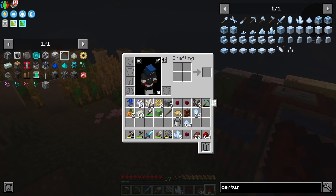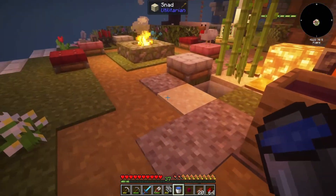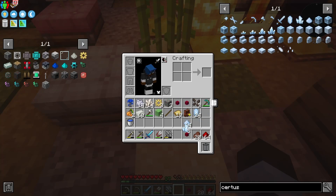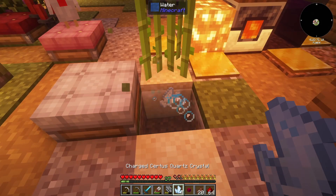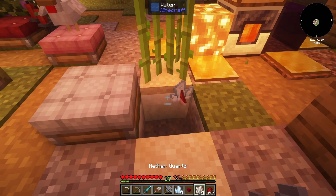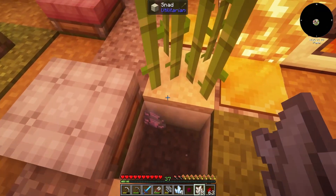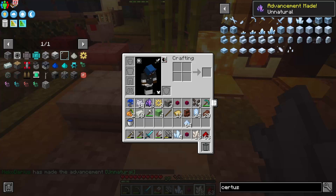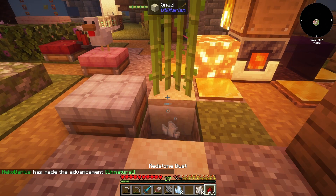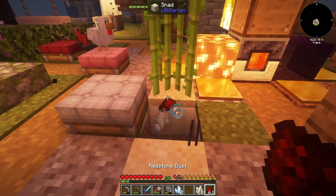It might need to be done one at a time. This is not the wrong process — I have water right here. Second verse same as the first: charge certus, redstone, and then nether quartz. I made one fluix crystal! That was not easy. Got to keep doing this a few more times and then we'll have everything we need. I guess I couldn't just bundle them all together — that would have been nice, but it doesn't work that way.